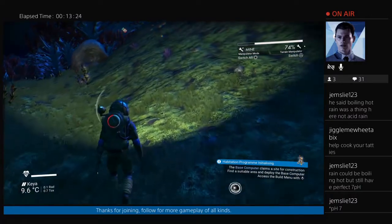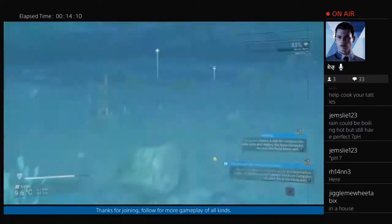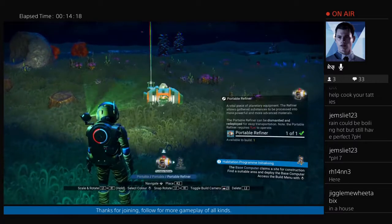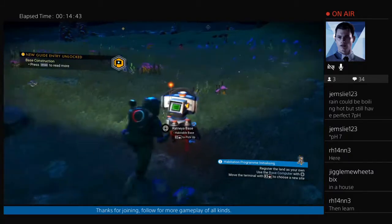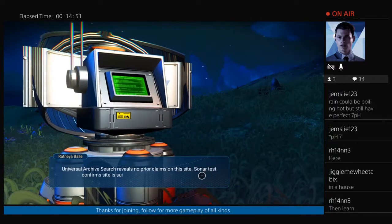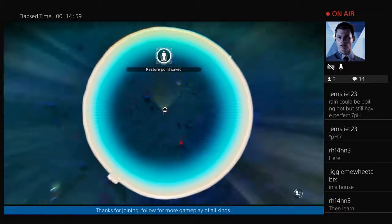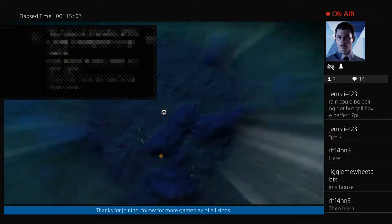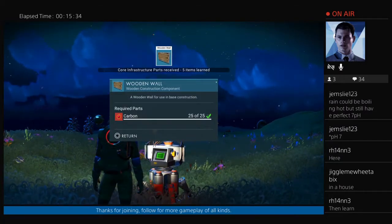Base computer claims a site for construction. Find a suitable area and deploy the base computer. What would be a good location for a base computer? This seems to be the place to be. Why not here? Let's just go for it. I claim this land! Nice. Searching cartographic archives... Universal archives search reveals no prior claims on this site. Yeah, man! I claim this base. All this base belongs to me. There was somebody here before me, but there's no claim being laid on this land. Hidden wall!